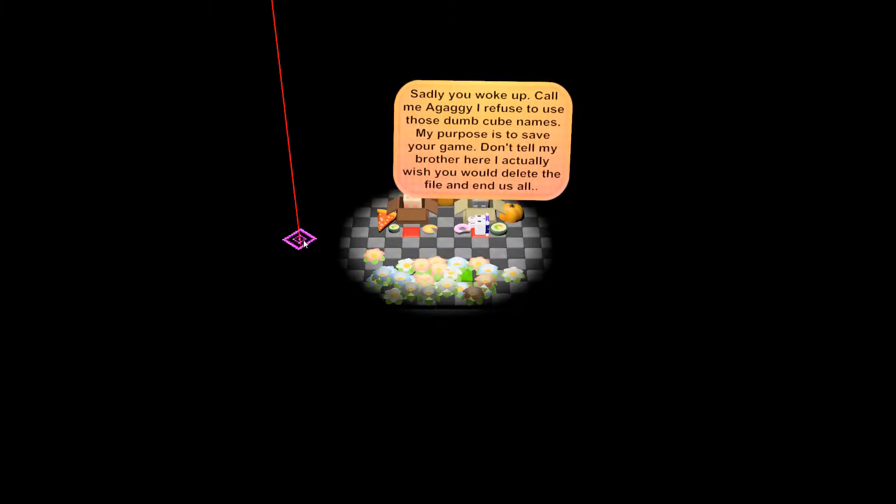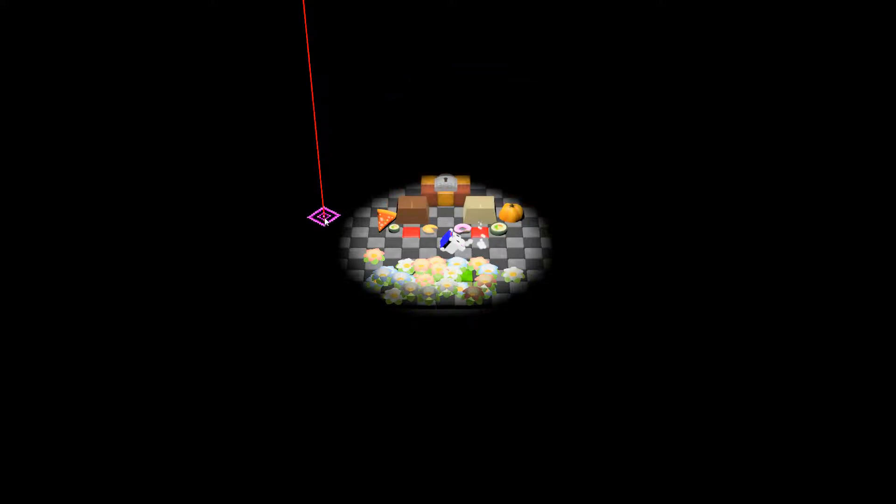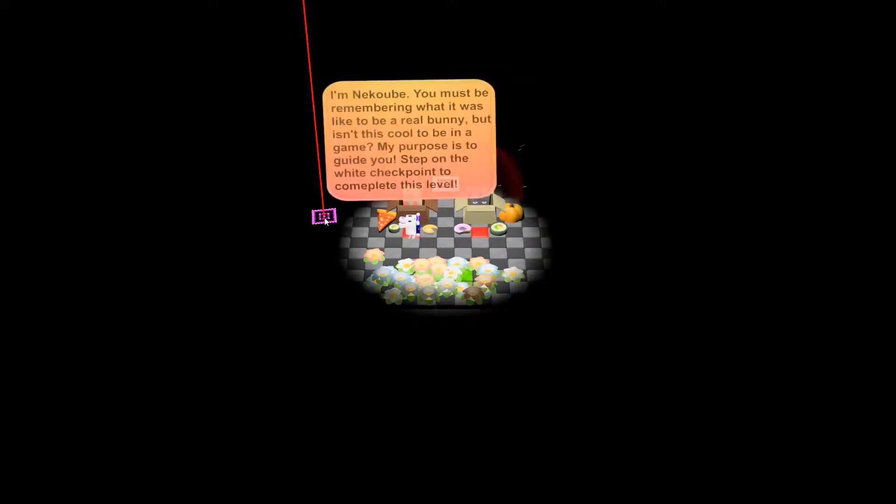I am in a bunch of flowers — this is kind of cute. Got some pizza here, some hiding kitty cats. Sorry, my voice is a little off. "Sadly you woke up. Call me a Gaggy — I refuse to use those dumb cube names. My purpose is to save your game. Don't tell my brother here. I actually wish you would delete the file and end us all." Okay, the dialogue is a little strange.